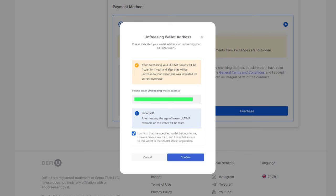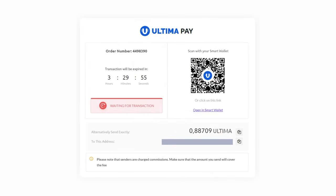It is also prohibited to use third-party wallets. Please note that after paying for the product by freezing, the age of Ultima in the wallet you specified will be reset to zero. After entering the address, click Confirm. The next page will display the amount in Ultima and the wallet address to which you need to transfer the specified amount. The address will also be available as a QR code for sending the transaction from a mobile app. To make the payment, send the required amount to the specified wallet. Please send the exact amount shown on the screen, and don't forget about the network fee.